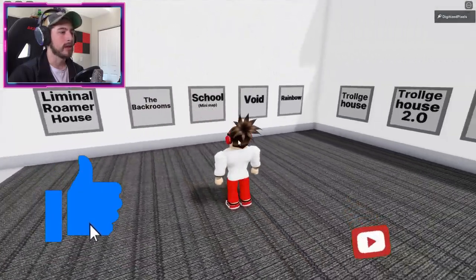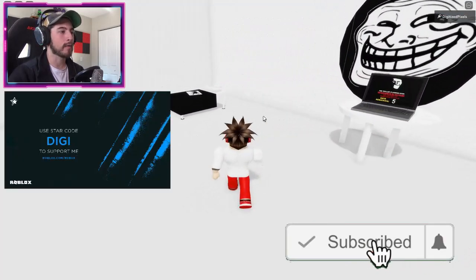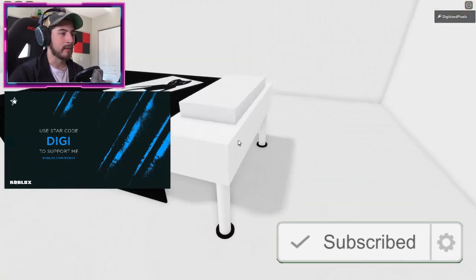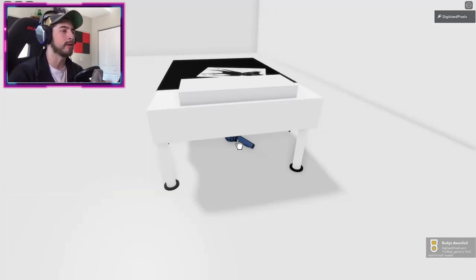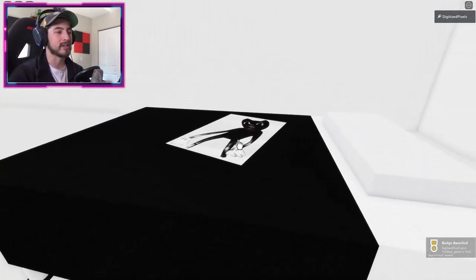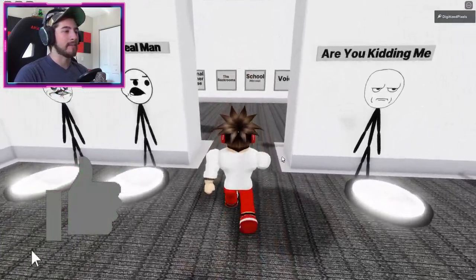To get the Troll Face FNF Real badge, go to Troll House. Head over to the black block and right underneath the table is a microphone. Click or tap it on your screen and you'll get the badge.